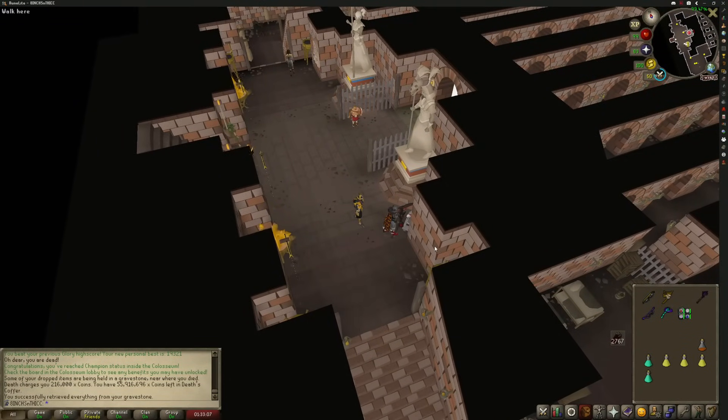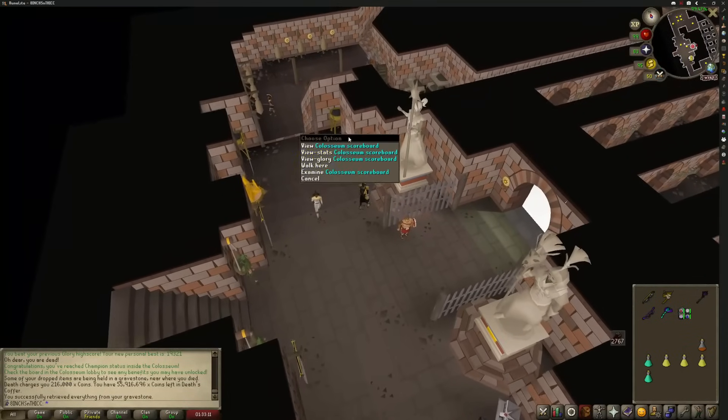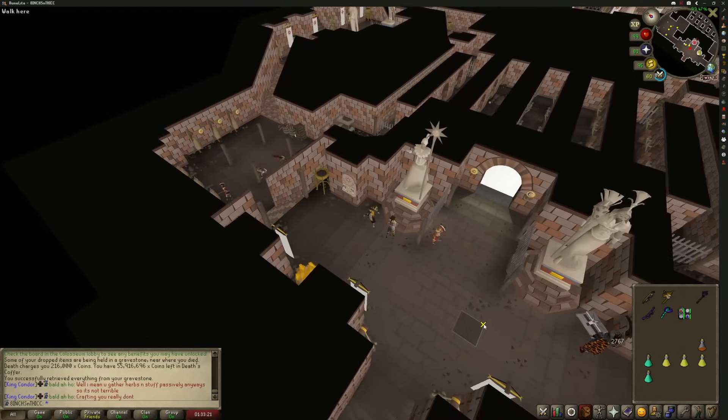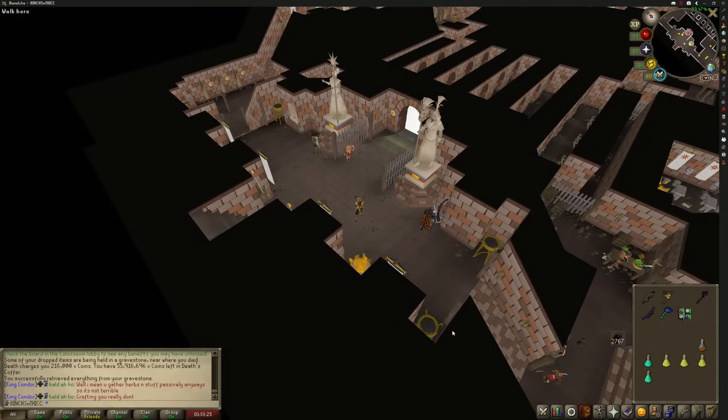But we made it to wave 11 — that's actually a new PB. 19,000 glory. How many benefits have we unlocked? Everything except the salute. That's solid. Free herb patch. You guys can do it too. Any questions, I will be live — stream times are in the description below. Happy to help, happy to hear about your success. My name is King Condor. Like and subscribe.